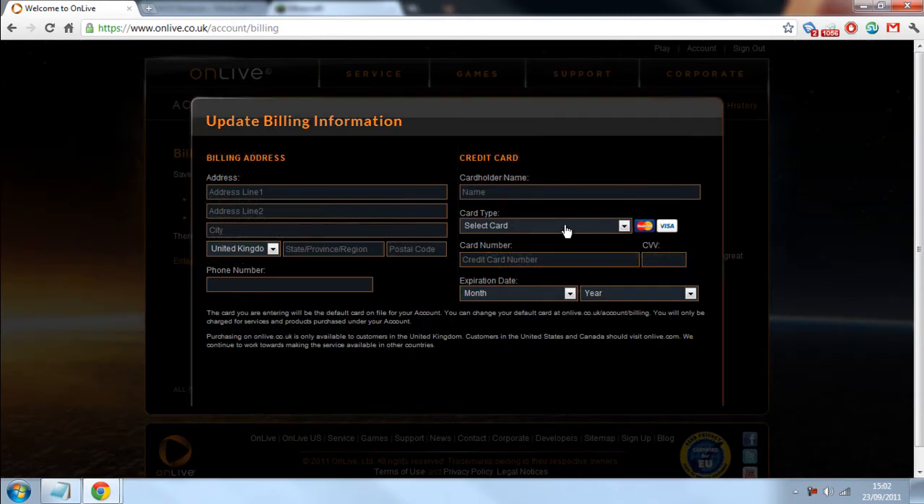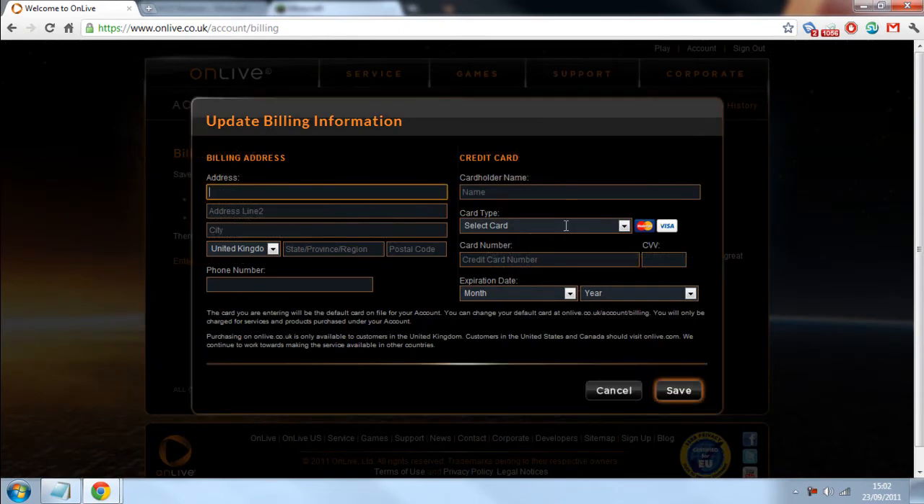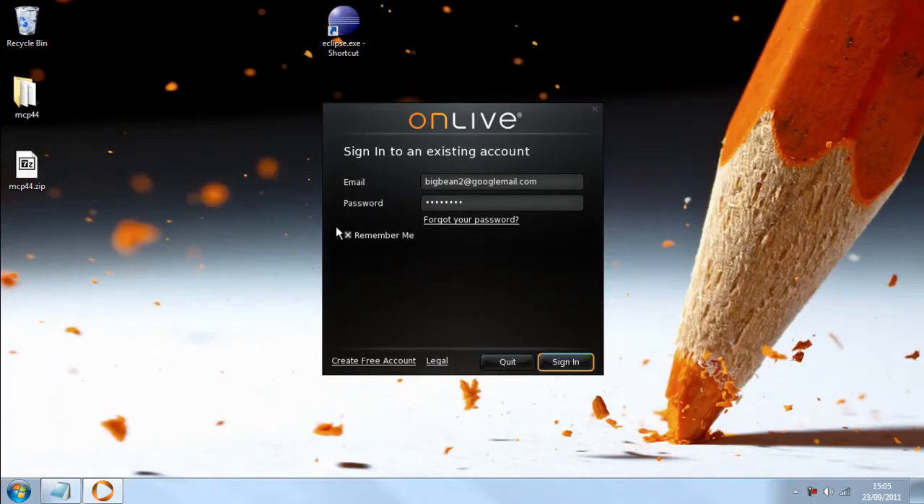Now we're going to click on 'Edit Credit Card'. I'm just going to enter my details. Okay, I've entered my credit card details and downloaded the launcher and updated it. So all I have to do now is click Sign In.